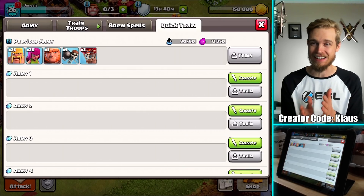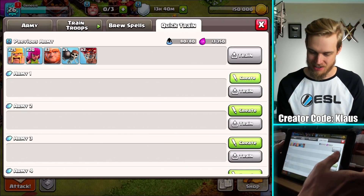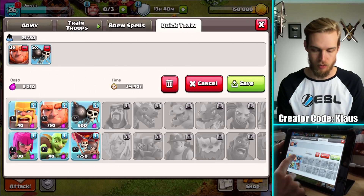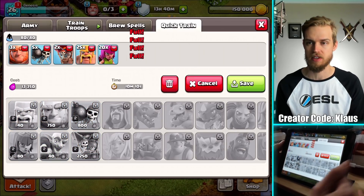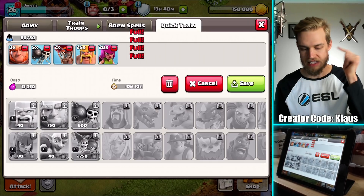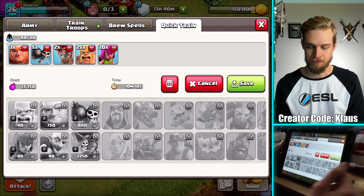I now have Quick Train — oh, Town Hall 5, I love you. I hate having to do it manually. So I'm going to go ahead and make the army. I've been doing 3 Giants, 5 Wall Breakers, 2 Balloons, and then I think it's 25 Barbarians and 20 Archers. That's a 10-minute training time and 13,000 elixir — not too shabby.